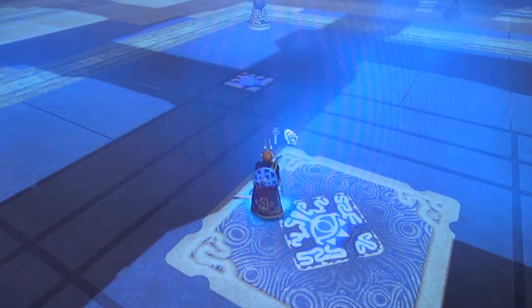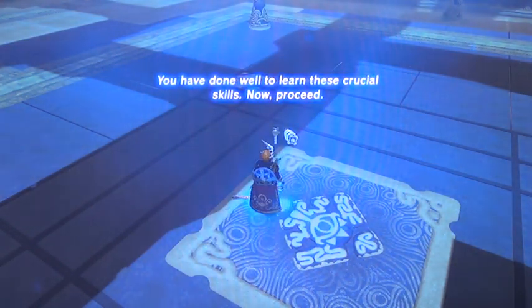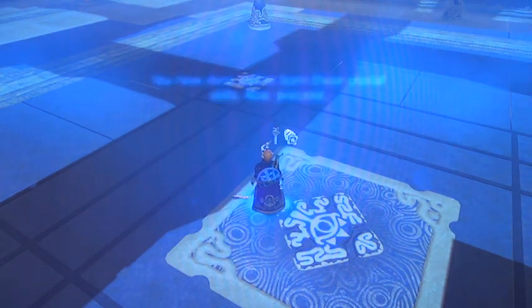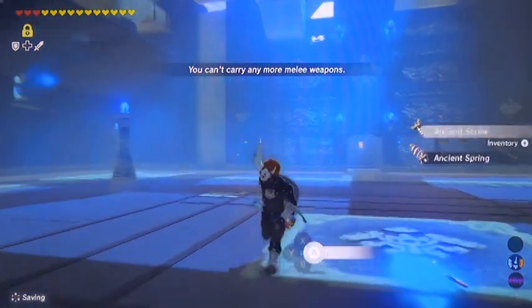There you have it — just like that the shrine is done. Now at this point is when I'll go open my treasure chest, get myself a fresh shield since I put a little bit of wear and tear on that one, and then get the other treasure chest for my spirit orb and get on out of here.